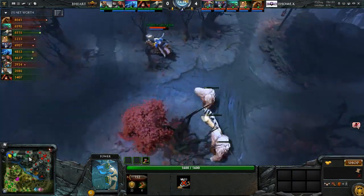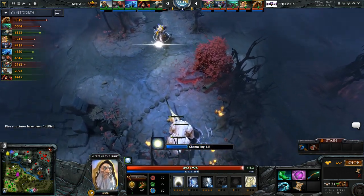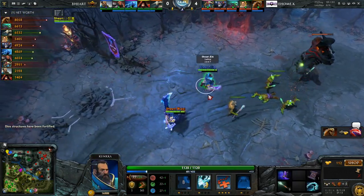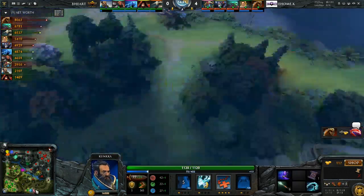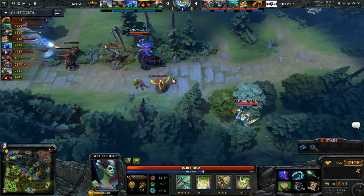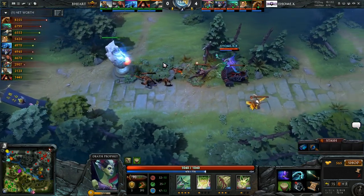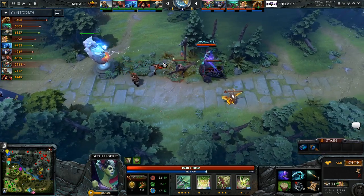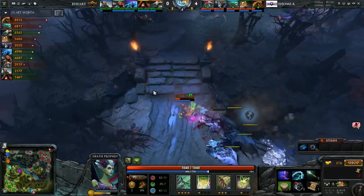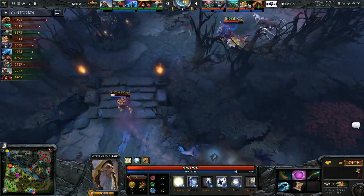It would probably be fine just for them to sort of secure these other tier 2 towers with it. That's exactly what I meant — I didn't mean high ground with the pushing. High ground is — I think you definitely want Kotl Aghs when you go high ground, and you want daytime and level 2 Exorcism. This is just another really grim game for them, because for Kotl it's basically a full core — at this stage having a 15 minute Aghs is pretty absurd. He really has just been farming up a storm.